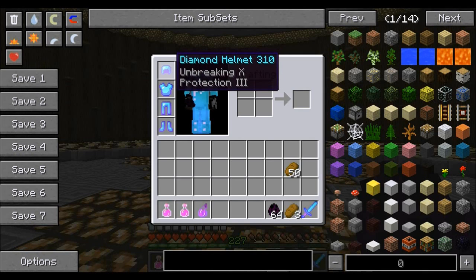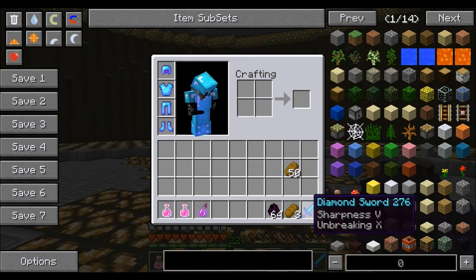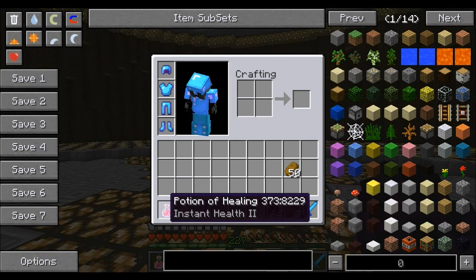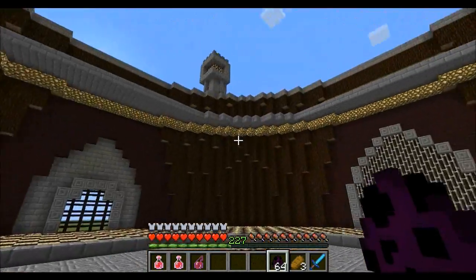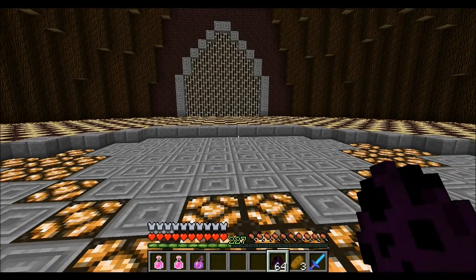What we are wearing is full diamond armor with Protection 3 and Unbreaking on every single piece. We have a diamond sword with Sharpness 5 and Unbreaking. We're going to have 3 loaves of bread for food, so hopefully that will help us regain our hunger. We also have 2 potions of Healing 2 and a splash potion of Strength 2 that lasts for a minute and 7 seconds. I know I've usually been using regeneration, but I wanted to switch it up. The first round I will fight 1, then 2, 3, and so on until I cannot survive. Leave a comment and let me know how many Ender Lords you think I can kill at one time.